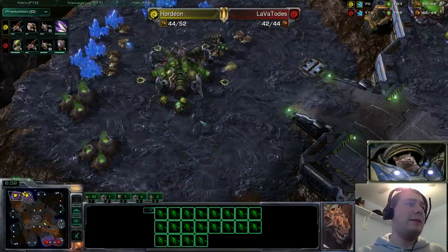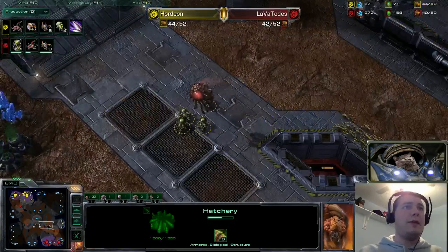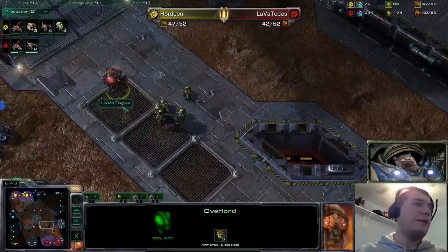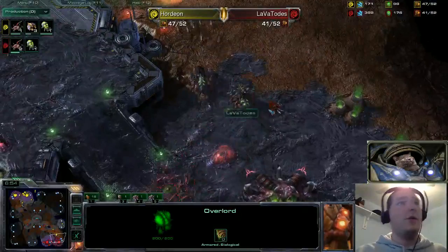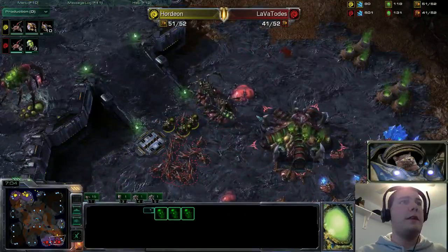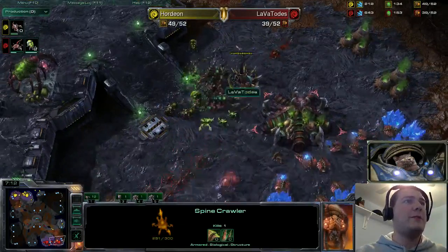Hordeon's speed is finishing, his Baneling Nest is finishing — he needs to move out and do some damage. It's nice when you're doing a Baneling Bust to have another hatchery up to get units out, or this is just Hordeon making the best of a bad situation. He's morphing in four Banelings, but they're directly underneath an Overlord, so Lava Totus is going to know that this aggression is underway. The Queens get isolated, completely surrounded — hit a couple of times but they have to retreat, seeing those Banelings morphing on the low ground.